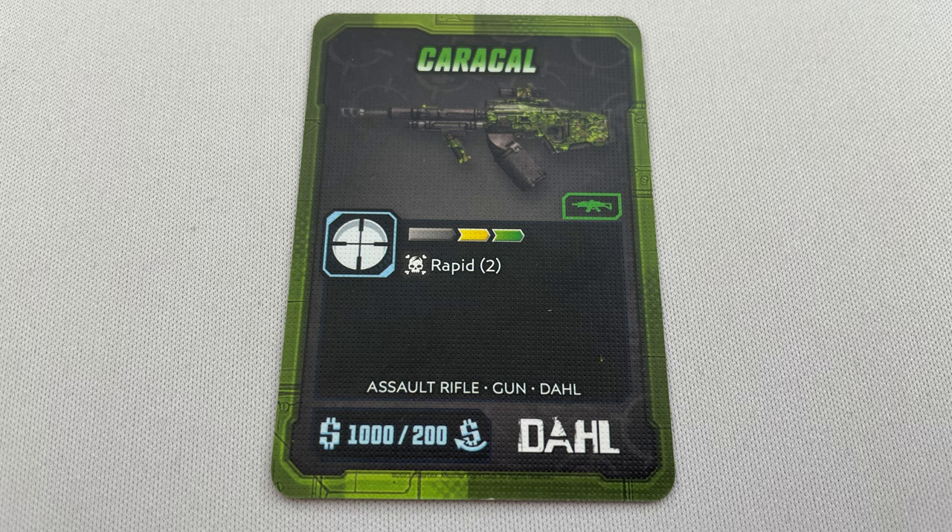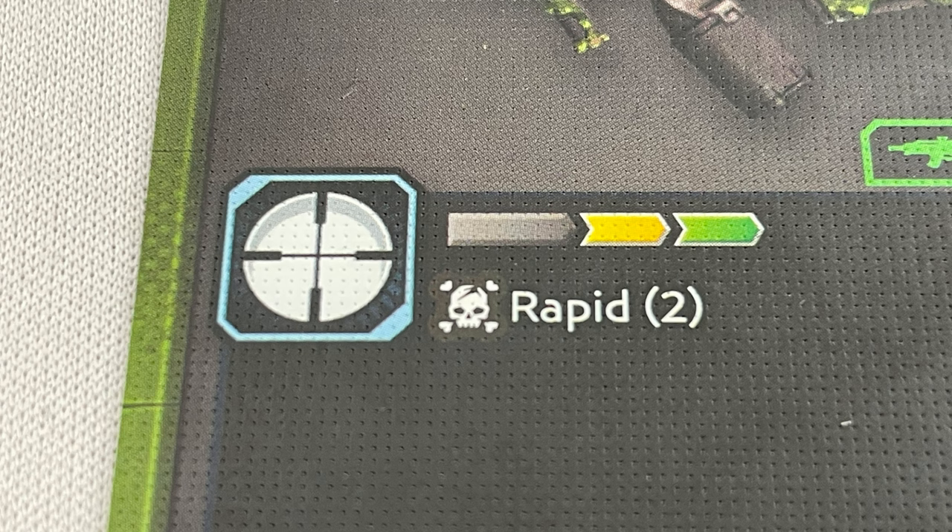The action itself shows 3 key pieces of information — we'll use a ranged attack with the Caracal as an example. The first is the skill icon related to the action, in this case the range skill. The second is the range of the skill, and the third is the result of the action — in this case an attack, shown by the skull icon. Additionally there is an effect of Rapid 2 for this weapon. Step 1 is to choose what action you're going to take, and we've done that by saying we're doing a ranged attack with the Caracal.